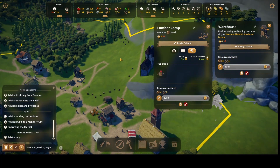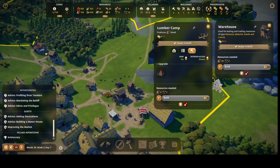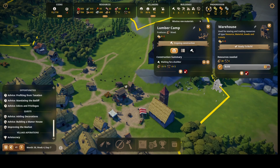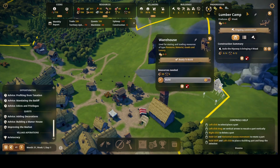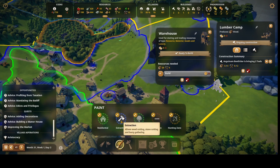The stumps are finally disappearing. I'm going to build a well here and another residential area right here. We'll slap that well right in the middle and make this all residential — let's get rid of the extraction zone.